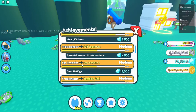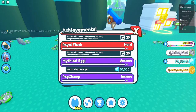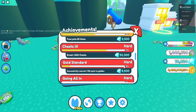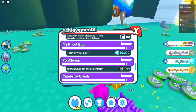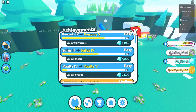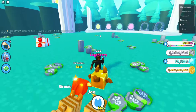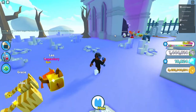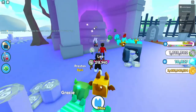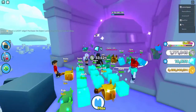Preston added a new achievement in the insane section: catch a mythic pet, which gives you 50,000 diamonds. He also fixed the bug where if you AFK for two to three hours on the big chest you'd get kicked from the game. And he managed to get a big chest added in the haunted area, which a lot of people were asking for since we needed a chest with more health.